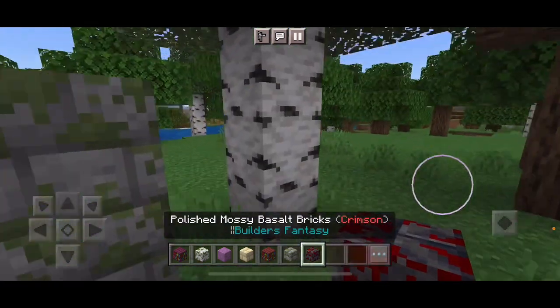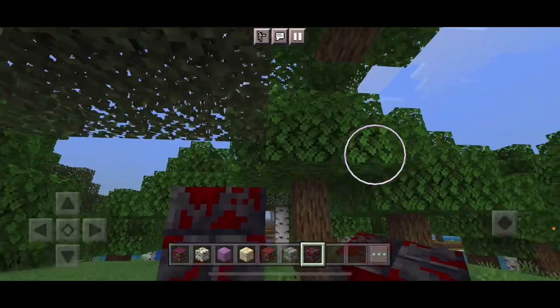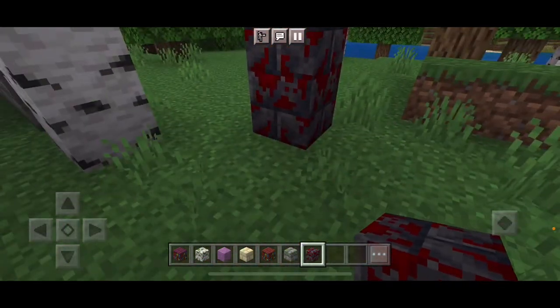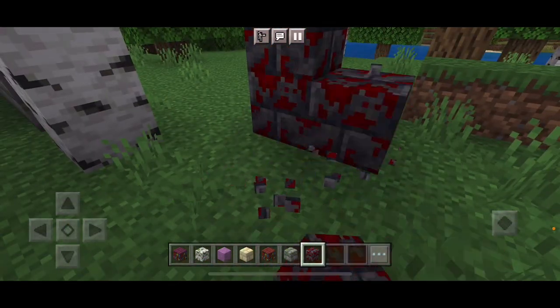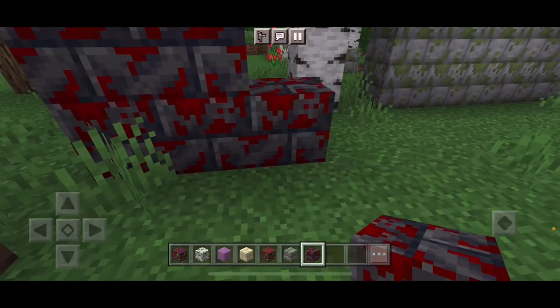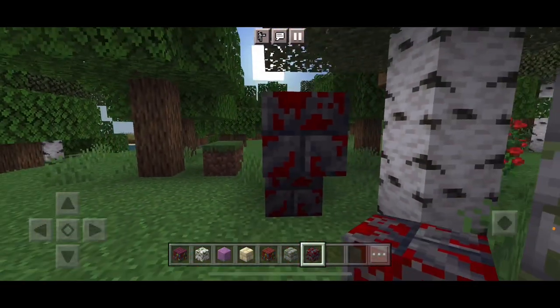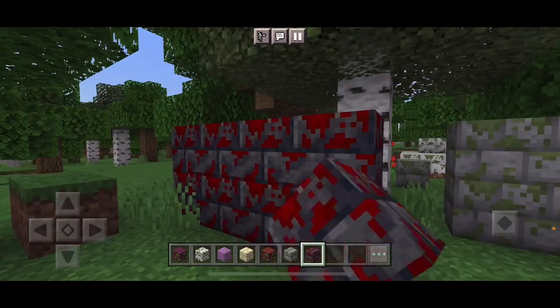The Polished Mossy Basalt Bricks. Whoa. They're definitely polished. They have this red color on them. You can tell that they're from the Nether.